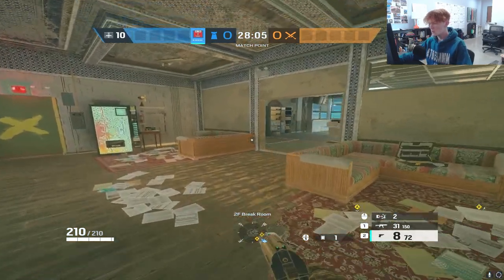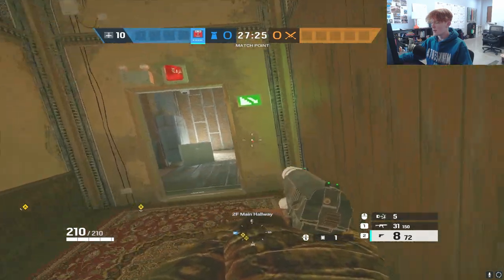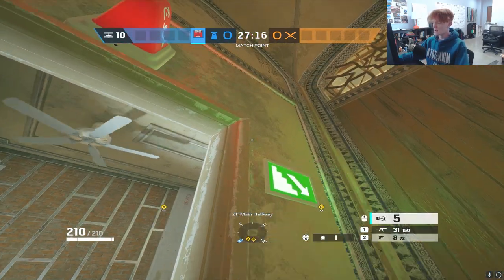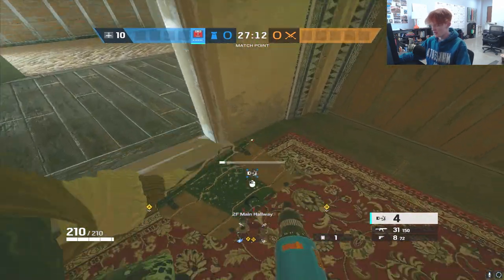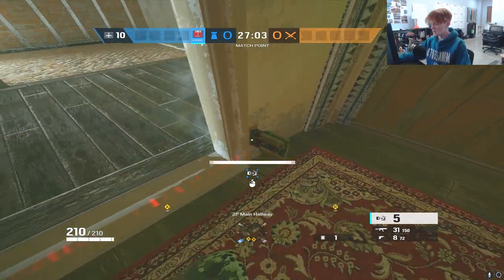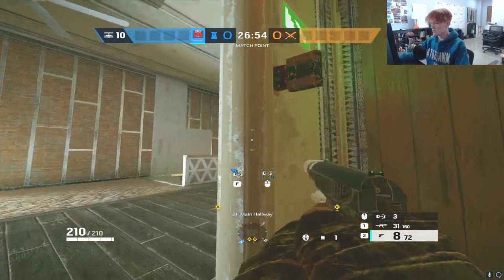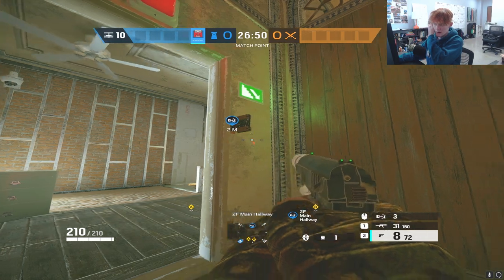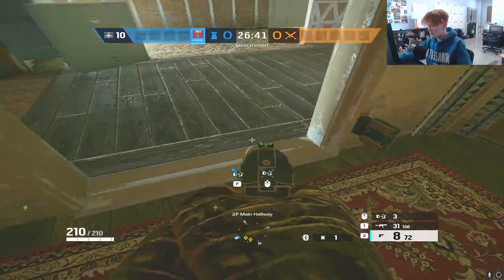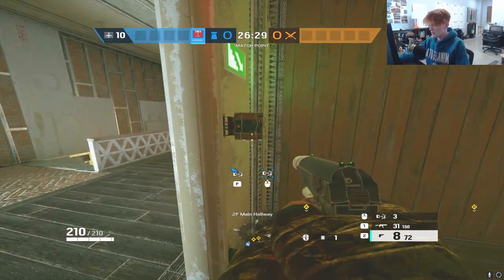Where should you be putting Kapkan traps? You need to decide which side of the doorway to place them on, and whether to put them high or low. Putting them really low is always the best option. If you put one super high, attackers can just crouch through it — the laser doesn't get interrupted and they don't explode. The laser comes from the yellow dot; if any part of you passes through it, it explodes. If you can crouch under it, it won't.